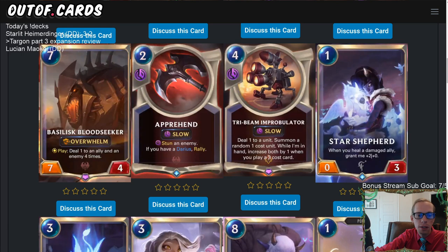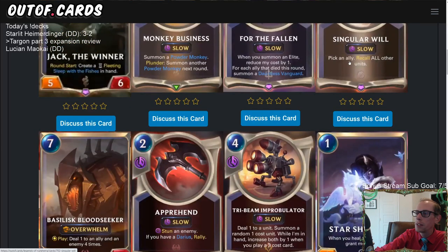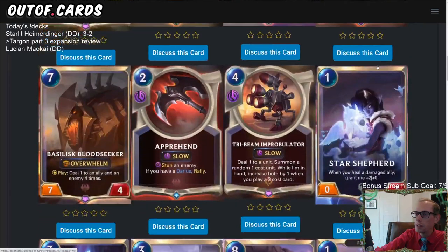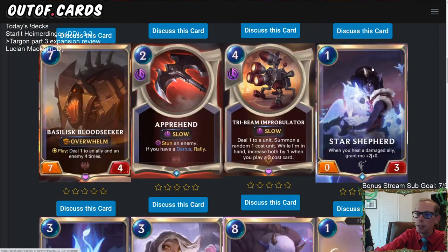If you kill the unit you're targeting with Singular Will, I think it will still resolve and recall everything. But that's not very good for 10 mana anyway — not excited about this Ionia card at all. It feels like they deliberately made it bad since it interacts with spells and units in a very powerful way.